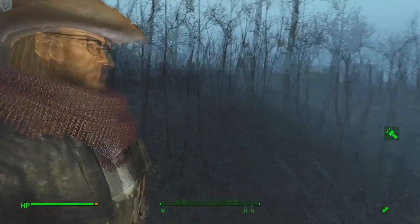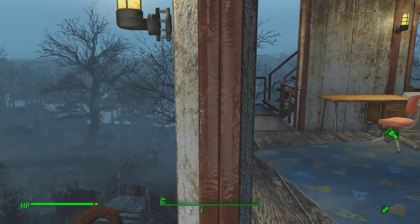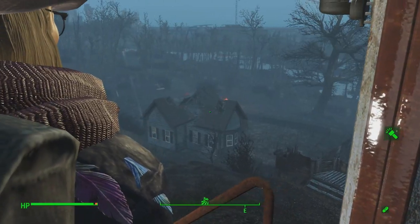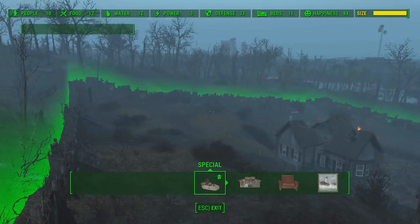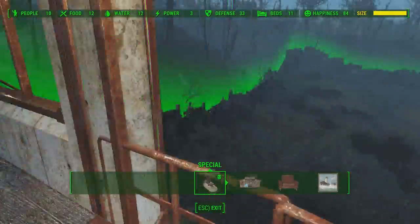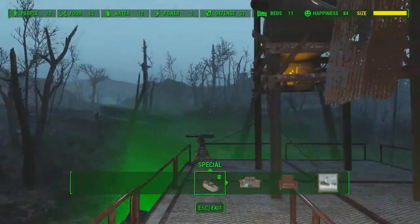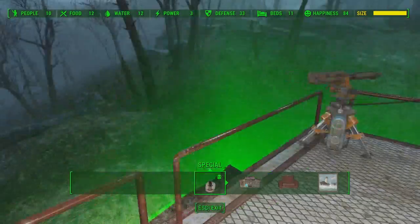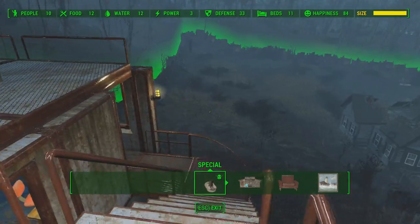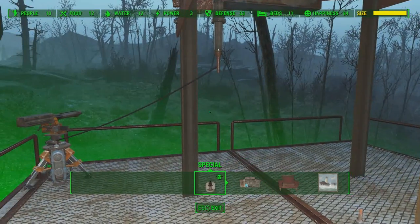Hi, this is Bill Monaghan, and I'm standing at the southwest edge of my first settlement rehab project, which is to remake Somerville Place. Turn on build mode and you can see, faintly against the green curtain, I've pretty much walled in the entire area, plus I have built this concrete bunker with a windmill on top, attached to a single missile turret that doesn't do much good in defense of the settlement.